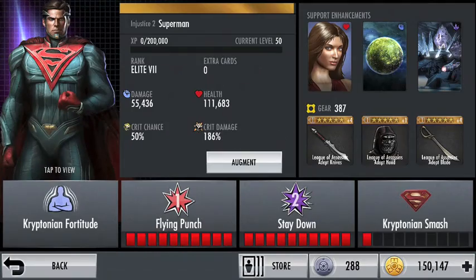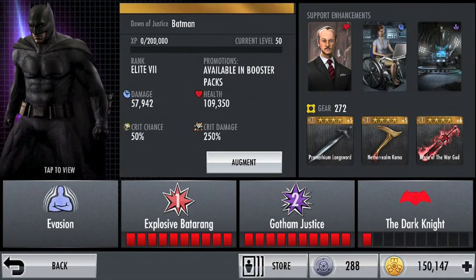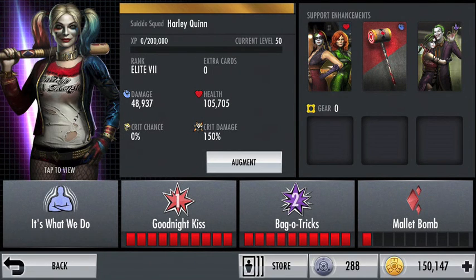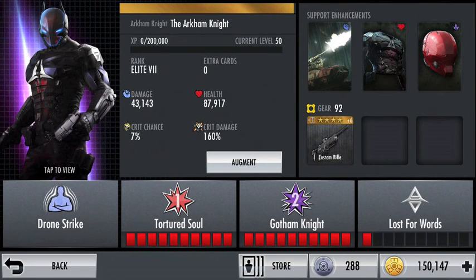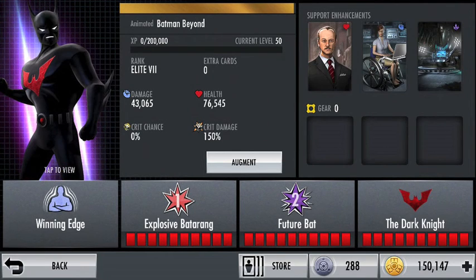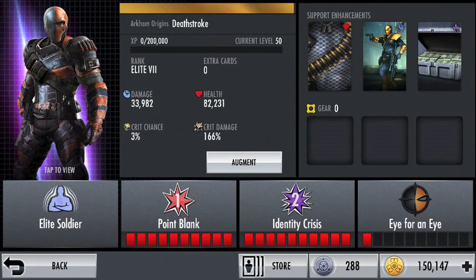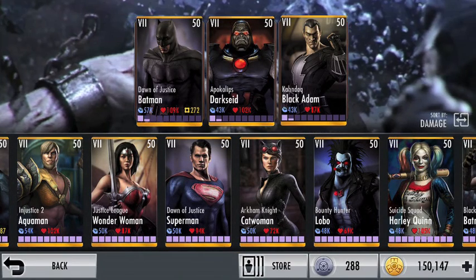The characters you want to use for this mode are as follows: Dawn of Justice Batman, Suicide Squad Deadshot, Injustice 2 Superman, Dawn of Justice Superman, Suicide Squad Harley Quinn, Blackest Knight Batman, Arkham Origins The Joker, Arkham Knight The Arkham Knight, Arkham Knight Harley Quinn, Animated Batman Beyond, Red Sun Superman, Reverse Flash, and Arkham Origins Deathstroke. Those characters are the best for doing the method I'm about to show you.